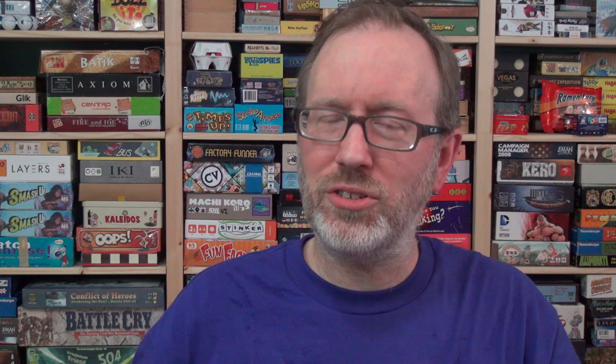Similo is for two to any number of players — however many people can see the images that you're playing on the table. They are cooperative deduction games, and they work along the lines of Libellud games: Dixit, Mysterium, Shadows Over Amsterdam, Obscurio. Libellud has done a lot of those releases where you are trying to convey information to players based on a played card. People look at the image on that card and have to make deductions. And Similo works that same way, but on a much smaller scale.